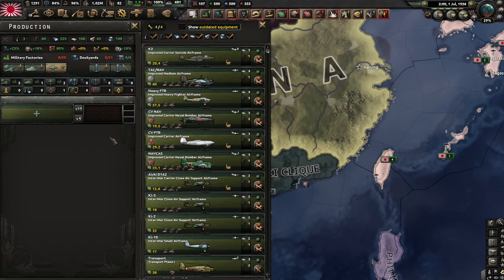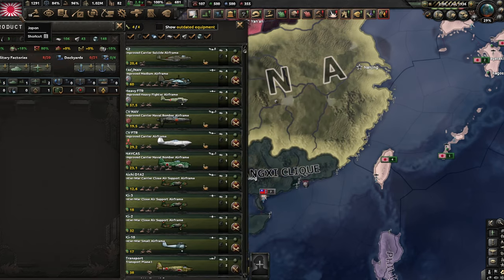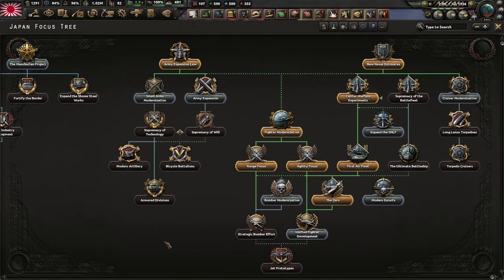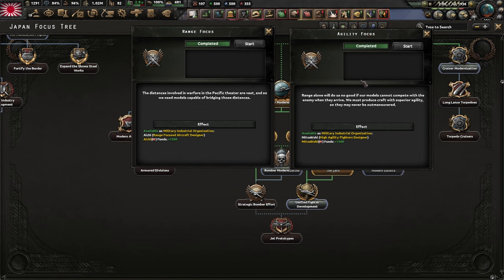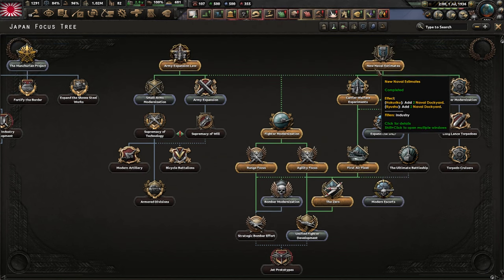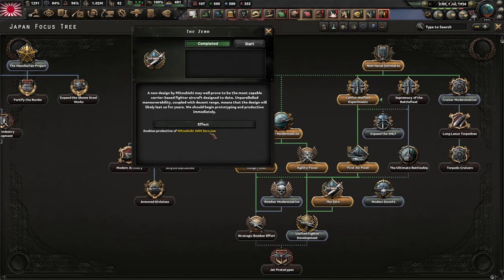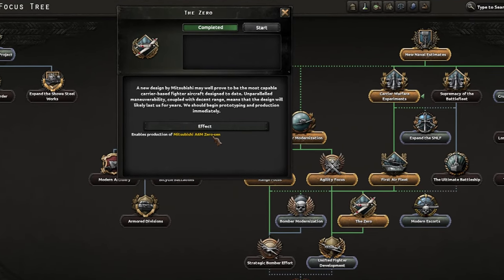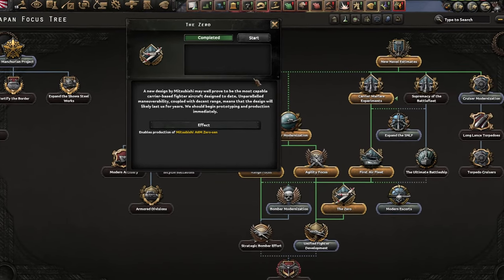What about 1940 planes? You really have a lot of options as Japan, and it all comes down to how you level up your mils. You have Mitsubishi and Aichi, which are some of the best airplane mils in the game, but the trouble is you can't level them up from the start, as each is a separate 70-day focus, also locked behind two other 70-day focuses. You can choose to prioritize these and then get the Zero focus, which will allow you to fully level up the mils and produce 1940 airplanes as early as February of 1937.